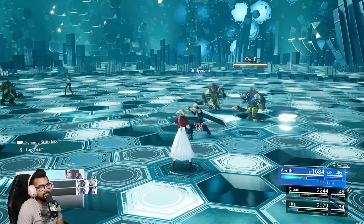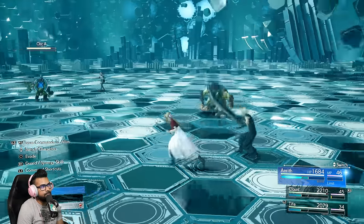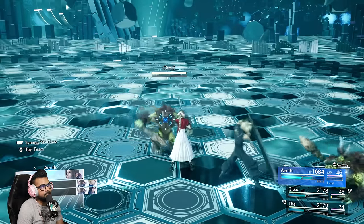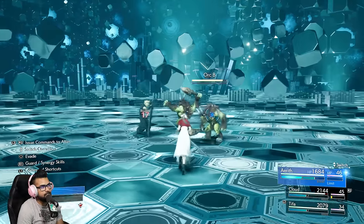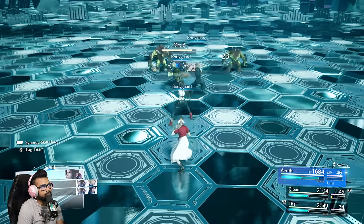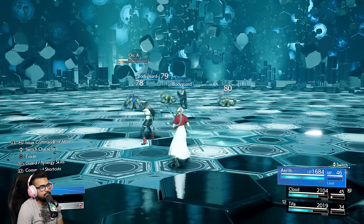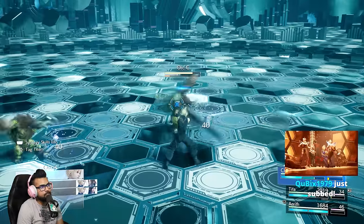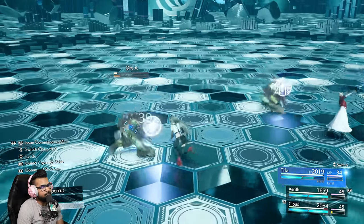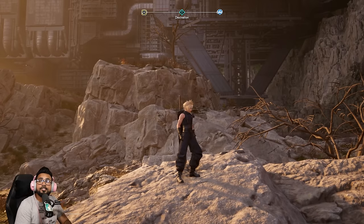In the demo, Aerith also has Bodyguard, which is basically cover — she'll ask Cloud or Tifa to come over and defend attacks incoming to Aerith. Apparently there is a timing where if you time it perfectly you can get a Precision Block for Cloud or Tifa. Aerith also gives Cloud Spellblade, which functions like Void Shatter, and gives Tifa Heavenly Ascent to get in the air. And there you have it — that's how you play as Aerith.